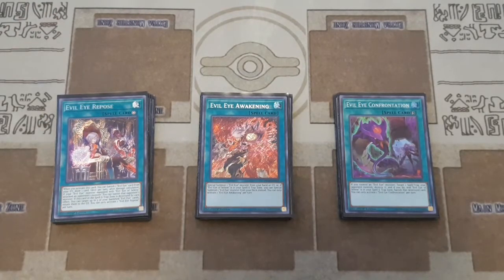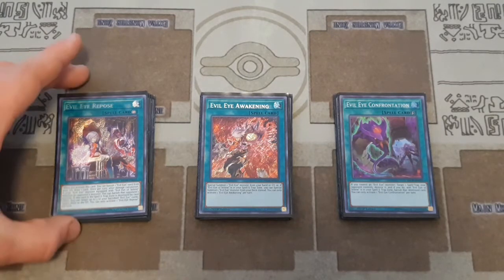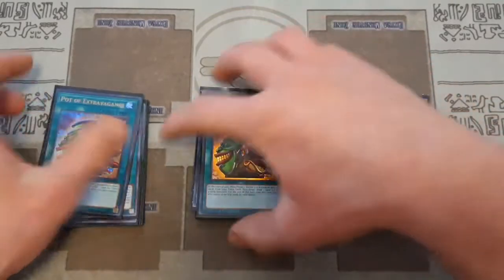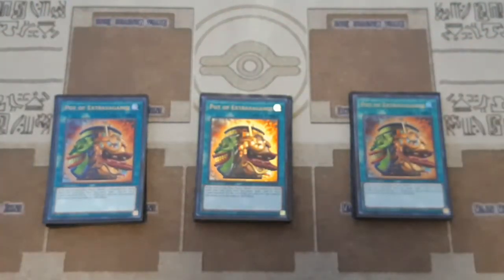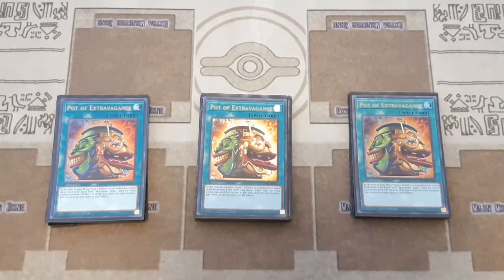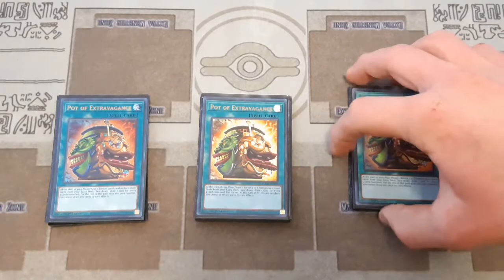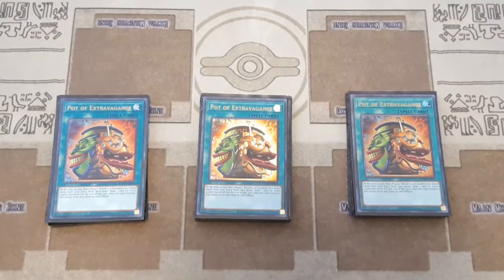Evil Eye Repose is basically an Upstart Goblin when you activate it, and then it's a continuous spell. When this card is on the field and you have your equip spell on a monster, when that monster attacks an opponent's monster you just banish it — super nice for getting rid of stuff like Red-Eyes Dark Dragoon. I know I sound like a broken record in all my deck profiles saying that, but it's important to keep in mind this format. Three Pot of Extravagance — a little bit cheaper nowadays because of reprints from the Megatons. If you can't afford it, you can actually play Upstart Goblin, which is really fun because of Evil Eye of Gorgoneo — it juices up your opponent's life points by 1,000 and you draw a card, and as long as you have Gorgoneo that increase doesn't even matter.